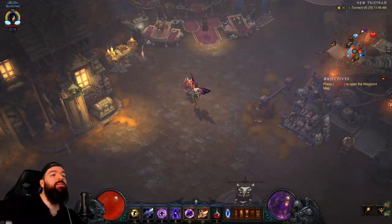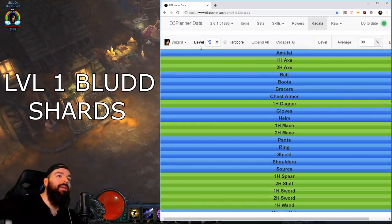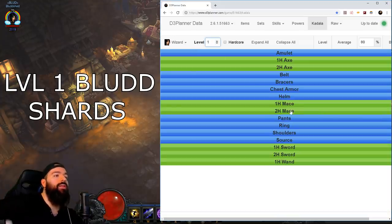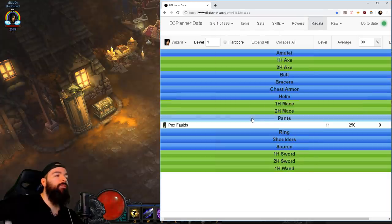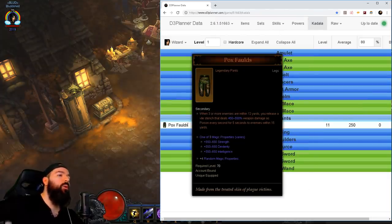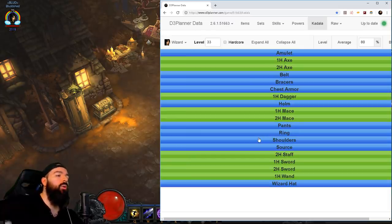Once you open up your bag you're going to have some blood shards. For wizards you can play it safe at level one and get the bracers - the Ashnagarr bracers. You can use these basically forever; they're going to be useful while leveling. Once you get your four and six piece they're just solid overall. You can easily use shields with your passive Galvanizing Ward. Every class in the game can actually get Pox Faulds, and if you're doing some solo massacre bonuses this might help you - when three or more enemies are around you, you do a 550 multiplier.